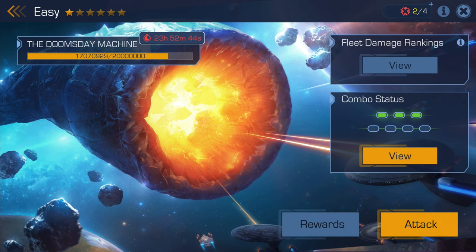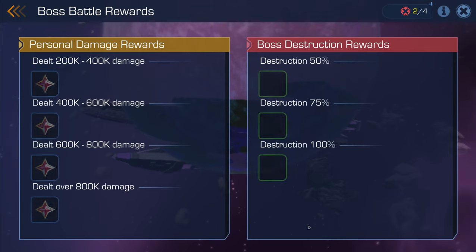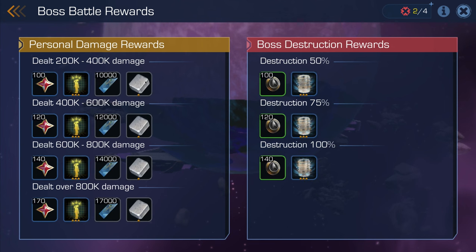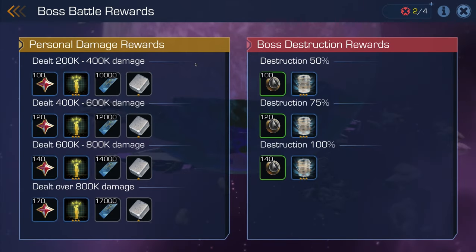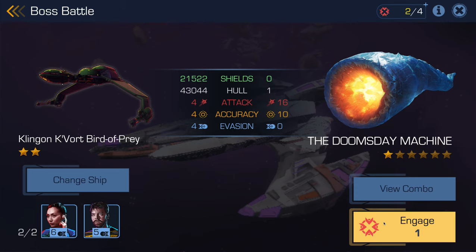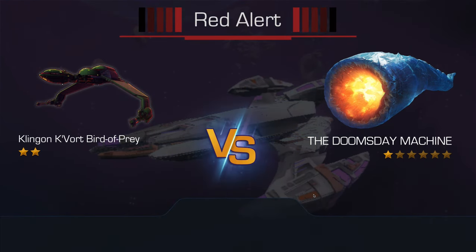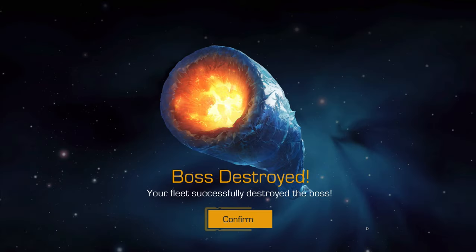Looks like Joe hit the last node, completing the combo and dealing some damage. Awesome. Our fleet now has another set of nodes. Here are the rewards for this battle at the easy difficulty. You will get fleet boss battle specific items that you can use in another new feature I will show you shortly. Looks like my fleet has done some work and gotten the boss's health down low enough for me to deal the final blow. The boss has been destroyed. Remember, you and your fleet will have to complete multiple combos to have the best chance at success.